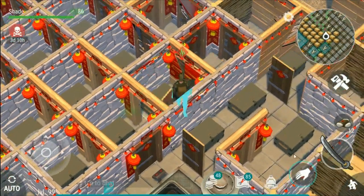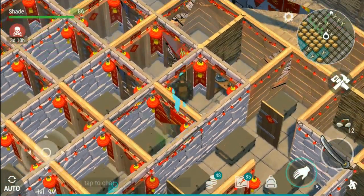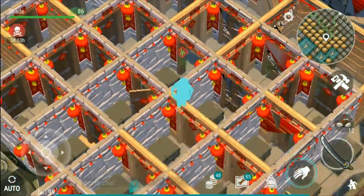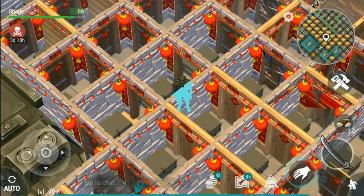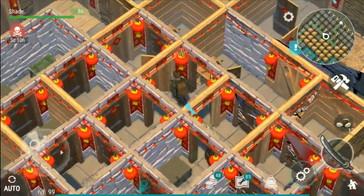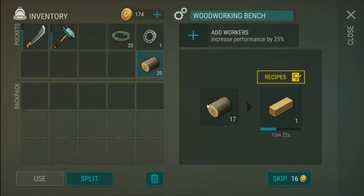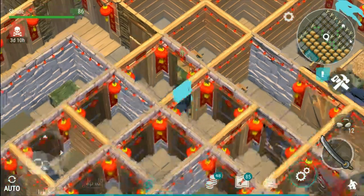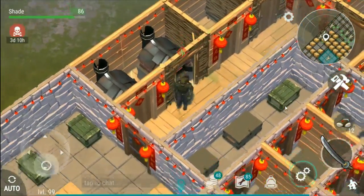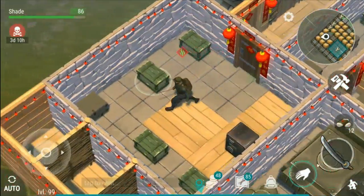So I'm doing a task for the raiders to go and loot red chest zone boxes — boxes in dangerous zones — which I've actually gotten pretty good at. My base is a bit laggy at the moment because the last update, the Chinese New Year update, which gave these walls the weird decoration, has lagged down the base. I thought playing on PC might help.